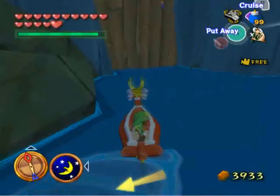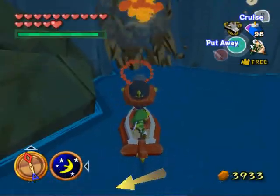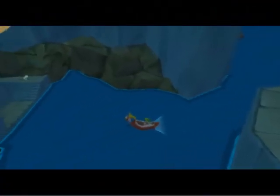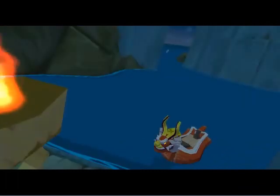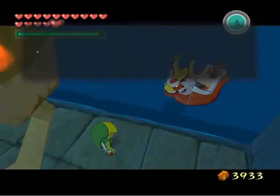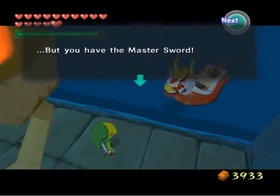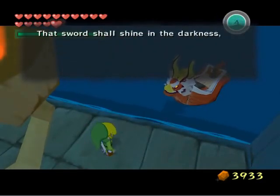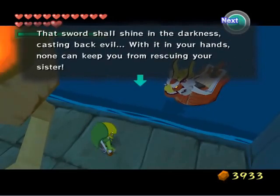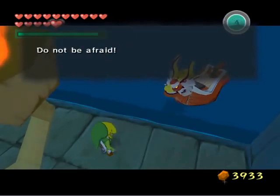This treasure chest contains a silver rupee. We just went past the entrance to the fortress itself — there's an entrance gate we didn't get through the first time because we were catapulted inside the fortress's walls, courtesy of Tetra and her crew of pirates. Pull out your cannon — I got some help from the cannons guarding the gate. I remember once I didn't even need to fire a single cannonball; those cannons did it for me. Join me in the next episode as we storm the Forsaken Fortress and hopefully rescue Aryll.